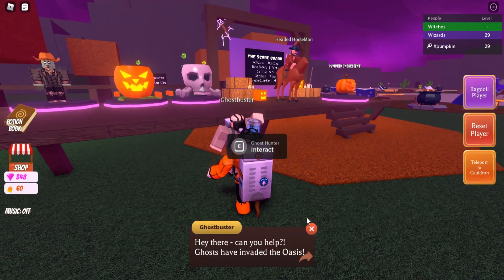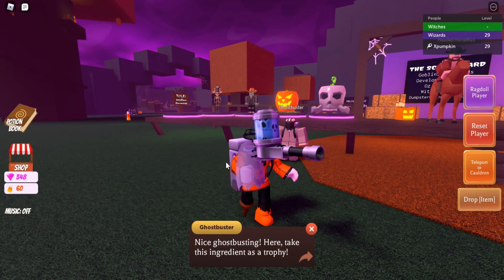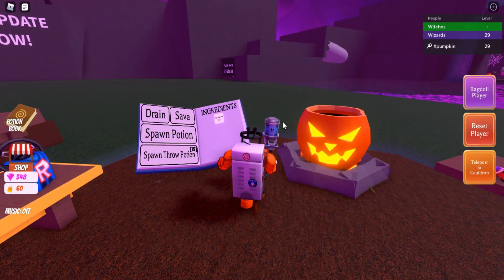Talk to him again and click 'Have I killed enough ghosts?' Once you do that, he's going to give you the new ingredient. Just teleport back to your cauldron and drop it right in.